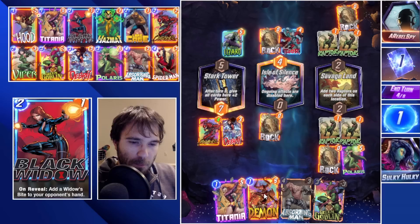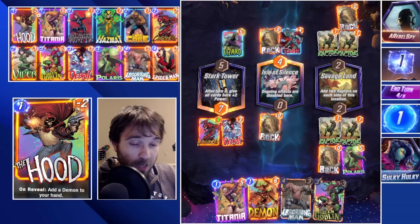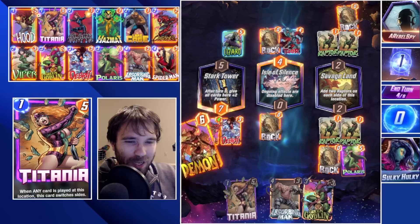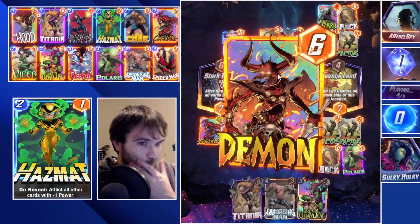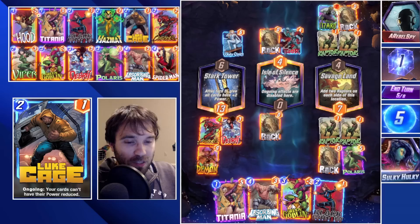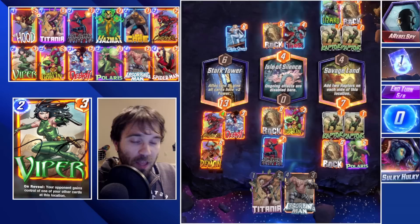They use Thor into the Isle of Silence. We could do another Debris, but I think that puts too much pressure on this lane just in case they play anything there. I'm going to play Polaris, which is going to try to pull over either their Rock or their Lizard. We don't have Loot Cage, Hazmat, or Spider-Man yet — I haven't seen Spider-Man for the last several games, unfortunately. But if we can find Spider-Man, we can lock down one of these lanes and hopefully lock them out of the game entirely.